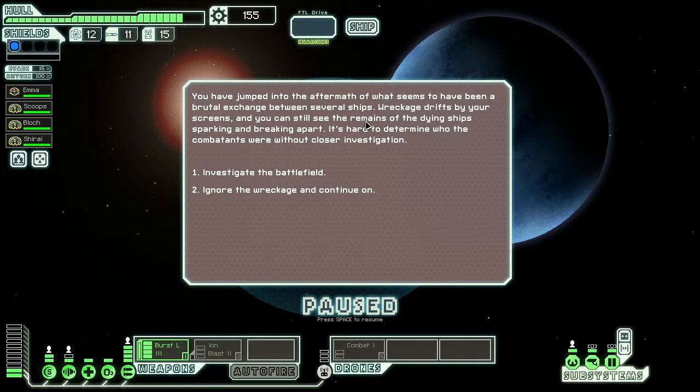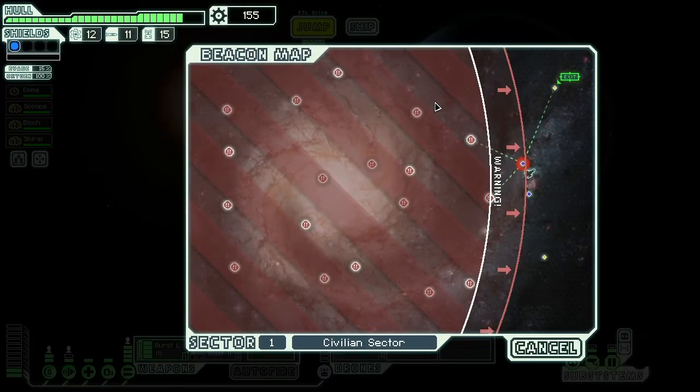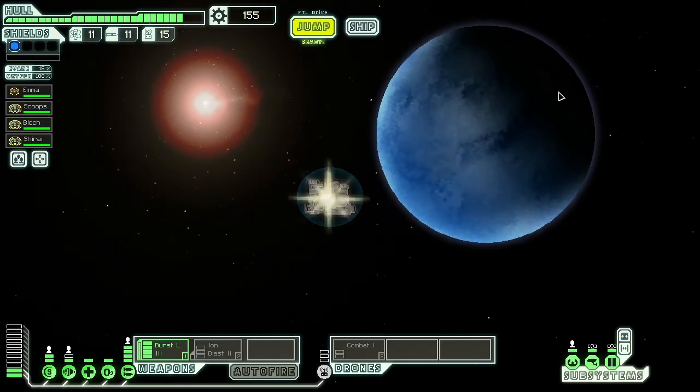You have jumped into the aftermath of what seems to have been a brutal exchange between several ships. Wreckage drifts by your scanners and you can still see the remains of dying ships sparking and breaking apart. It's hard to determine who the combatants were without closer investigation. Investigate the battlefield or ignore the wreckage? We're going to investigate because ignoring the wreckage is boring and we're not in any position to need to run away. A slug ship makes its arrival, hesitates as if surprised to see anyone remaining, and then jumps away without a word. I guess a slug ship must have done some sort of sabotage and was surprised that anything survived.